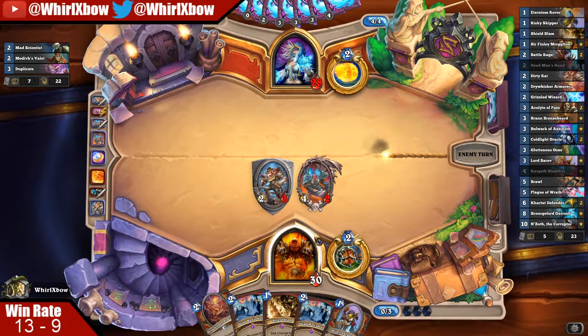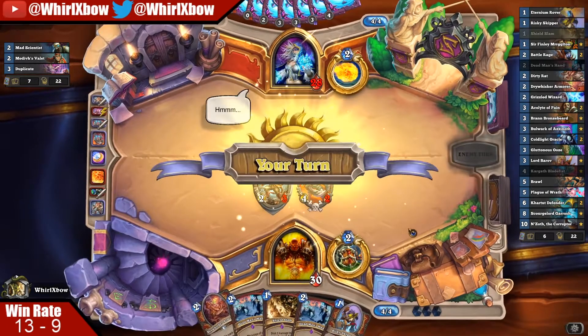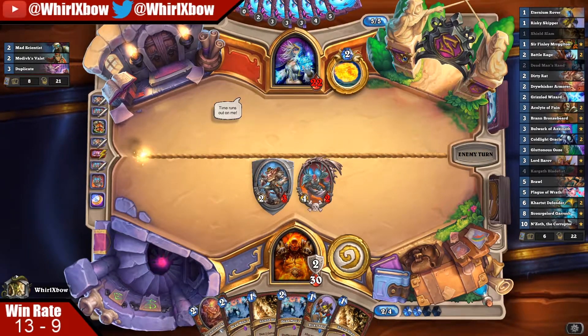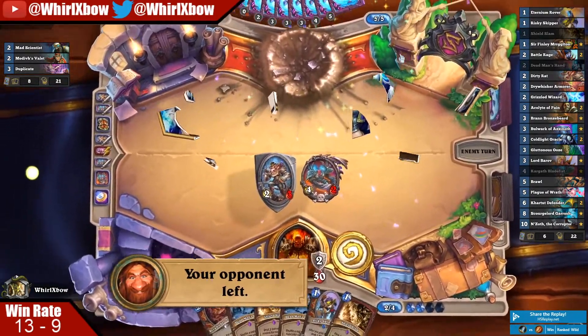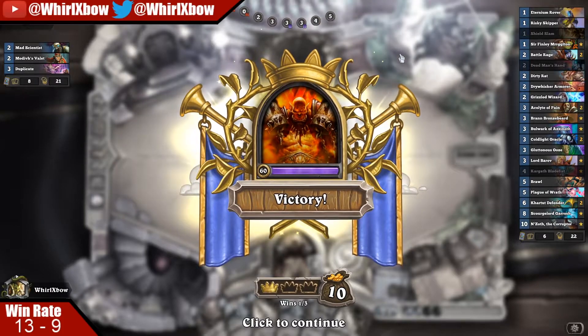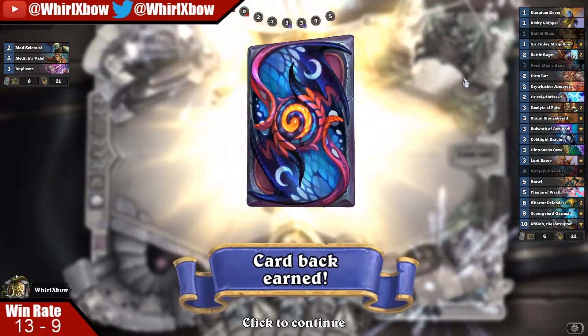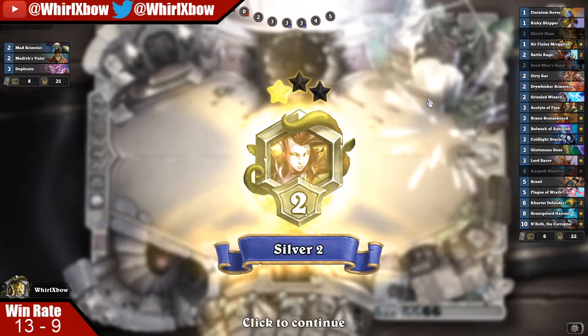Battle Rage here would be dope — hopefully he hero powers me in the face so this would draw me three. It looks like he's roping me because he's getting cucked super hard, because I know exactly what he's about to play every single turn. I'm prepared to hear the innkeeper tell me my opponent left — and I'm terrible at impressions but that was next level bad. There we go.